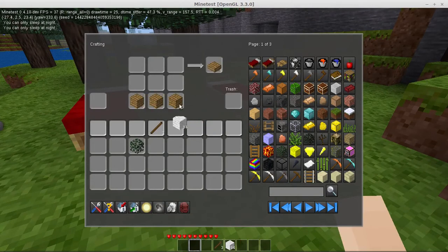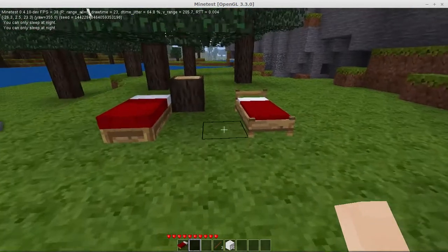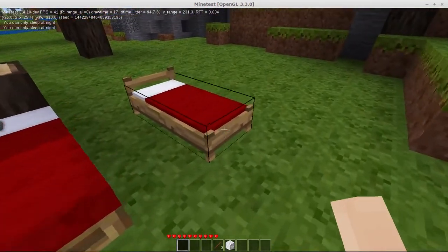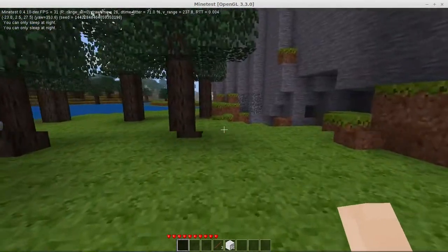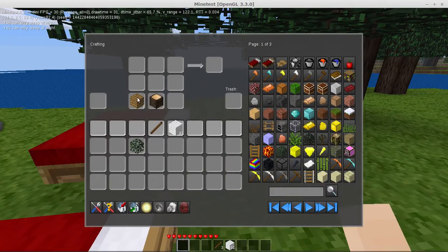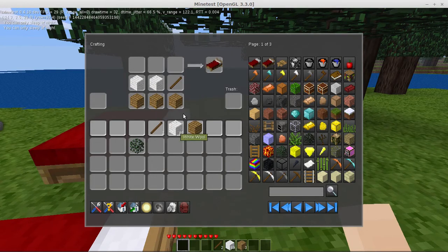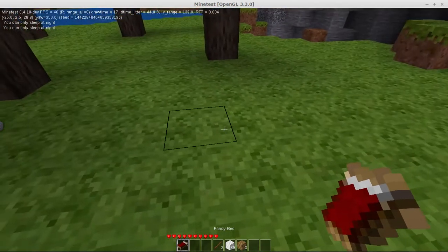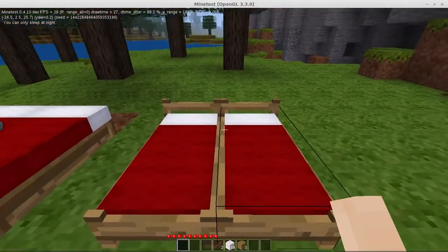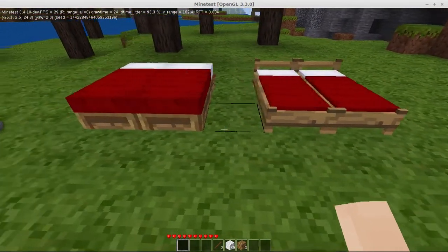Now the reason that the creator of this mod went ahead and did both beds — he actually ran a poll and had quite a bit of interest in both of them. The big proponent of the simple style was that you can put two of them right next to each other and make a double bed. The fancy one doesn't really look as good when you do that. If you do the fancy bed and try putting it double wide, it definitely works, but it kind of looks a little bit goofy. Who wants to sleep in a bed where you have a board running through the center of it? So it just really doesn't work for a double bed, but the plain one does.